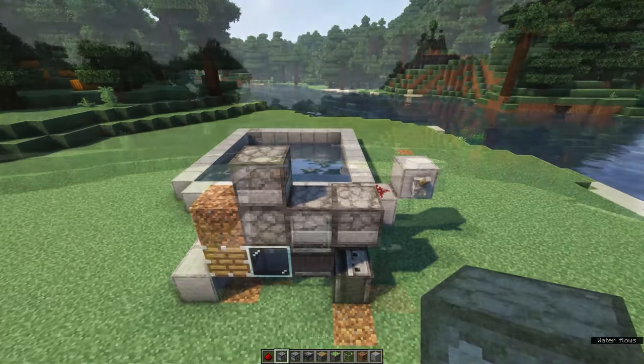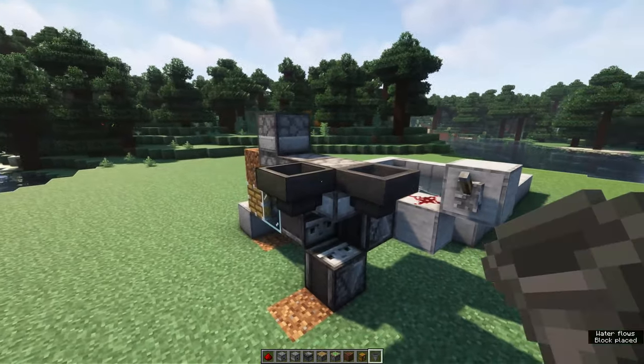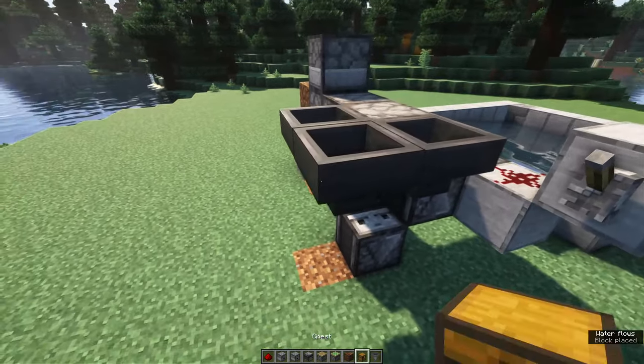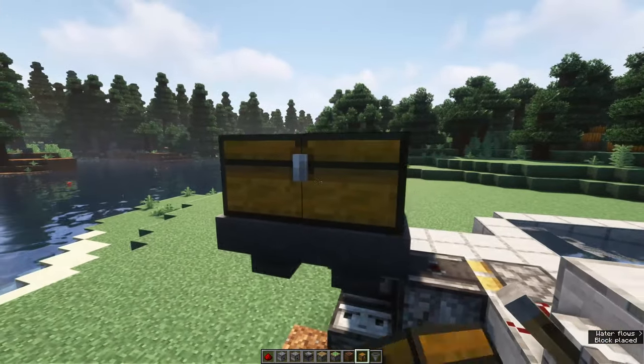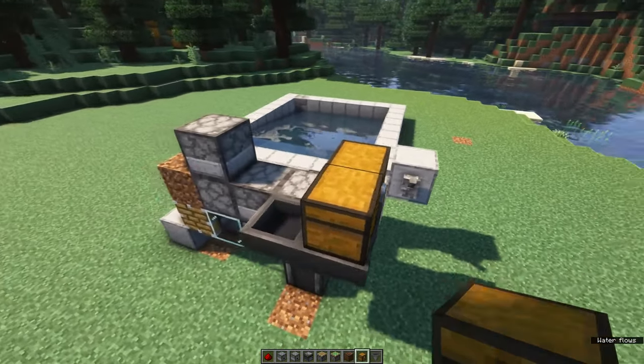Then you want to place three hoppers facing into the back dropper with a double chest on top. This double chest will contain all of your bone meal.